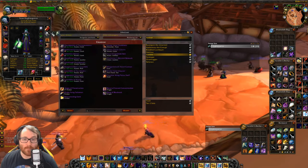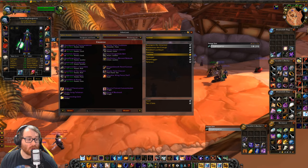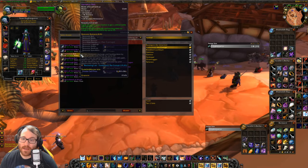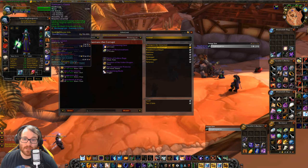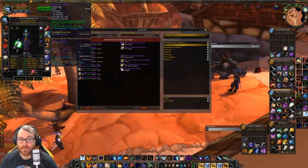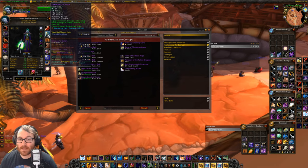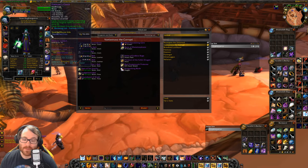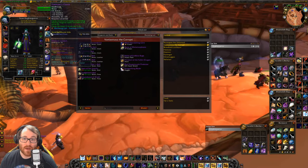Next we have the belt slot for Warlocks and Shadow Priests. Warlocks want their Nemesis Belt, which drops off of Vael — 25 magic damage and 1% crit. It's really nice and they can start pumping with that. For Shadow Priest, I actually like Firemaw's Clutch for the mana per 5 and 35 spell power — it's a very Shadow Priest-oriented item. Mana is our biggest issue; I have to use major mana potions and as much MP5 as possible not to go OOM, especially in longer fights.